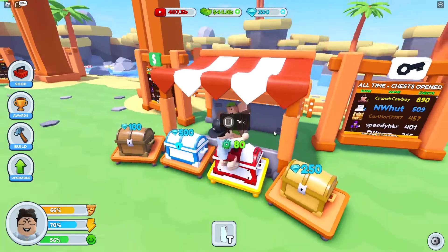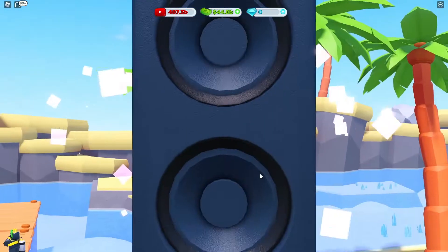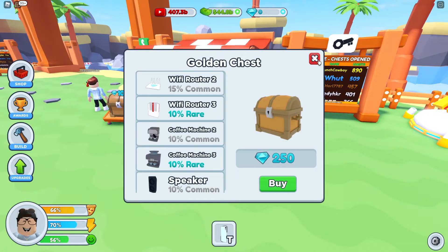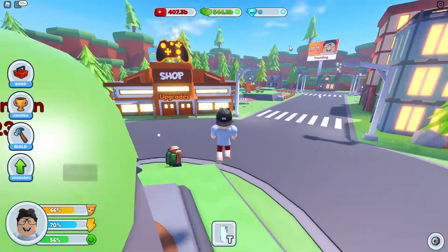So for example I'm just going to open this 250 chest. If I open this chest here and click buy, as you can see I got a speaker. So that is an upgrade — the speaker is an upgrade.